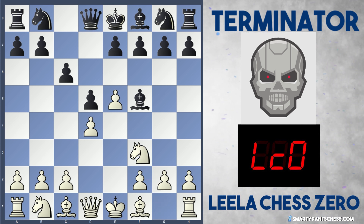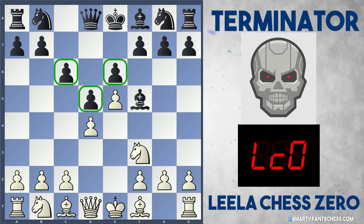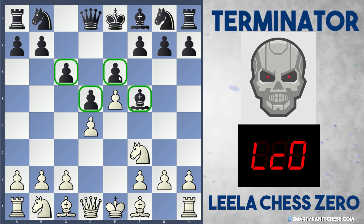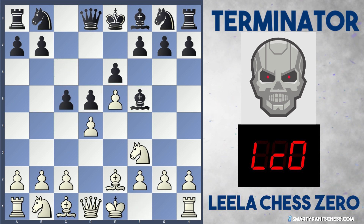She plays Knight to F3, developing a piece, and E6. Straightaway black's got all their pawns on white squares and the bishop is outside of this pawn chain, so this could turn into a very nice position for black. After Bishop E2 from Leela, black plays C5, and this is similar to a French defense now, but this bishop on F5 is outside the pawn chain, whereas in the French defense the bishop is usually on C8 and actually quite worthless in the opening.